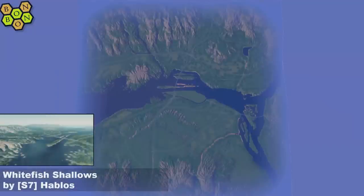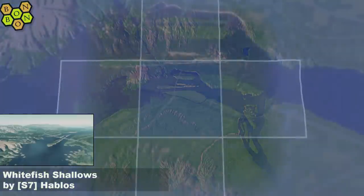Today's map is Whitefish Shallows by S7 Hablos. S7 Hablos is from the home of Cities: Skylines — that being Finland — where they also have lots and lots of lovely lakes.